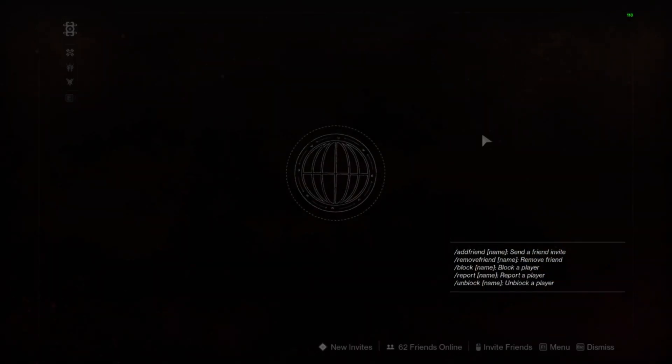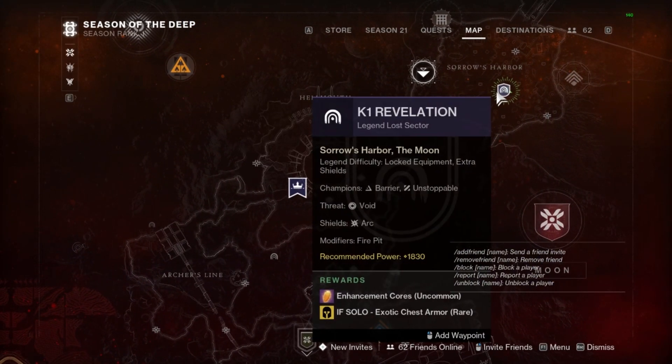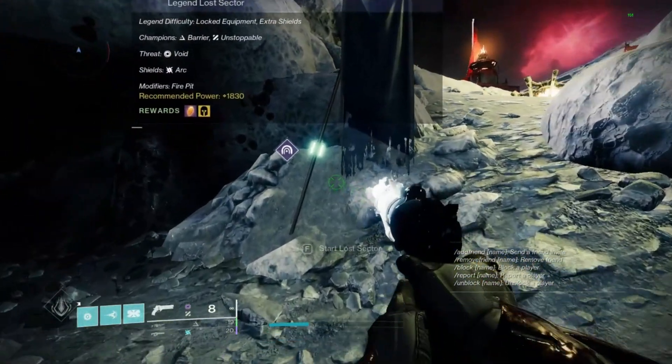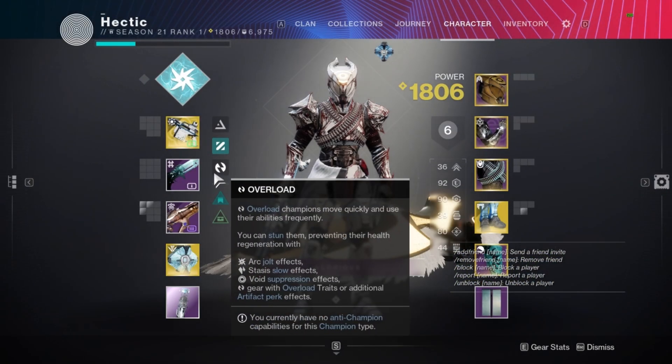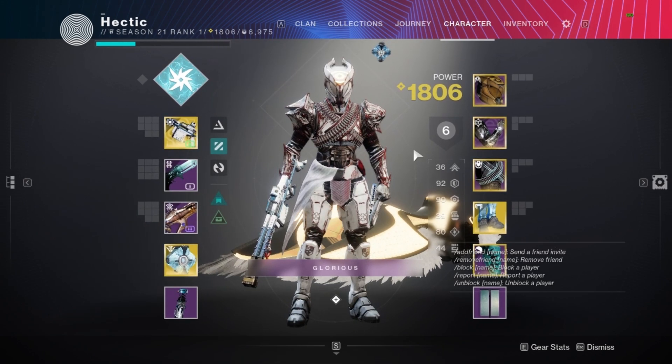How do you get it? First step, head over to the Moon today as soon as possible. Go to Sorrow's Harbor, go to the legendary master lost sector K1 Revolution, then throw on Anti-Barrier as well as Unstoppable Hand Cannon. Run your favorite loadout.